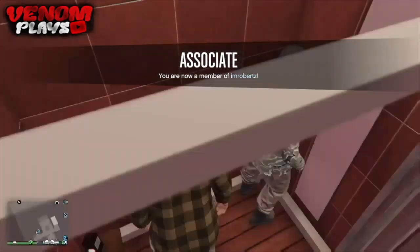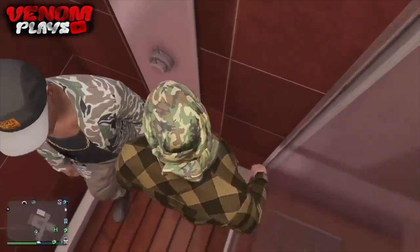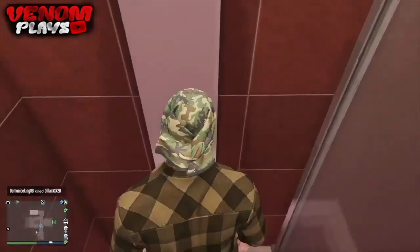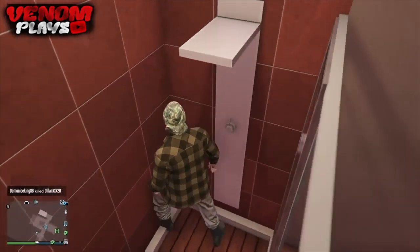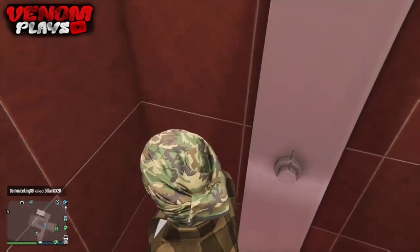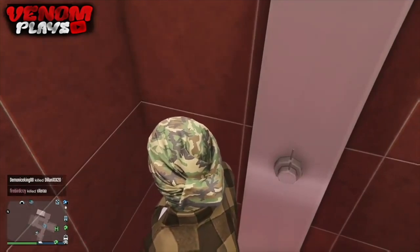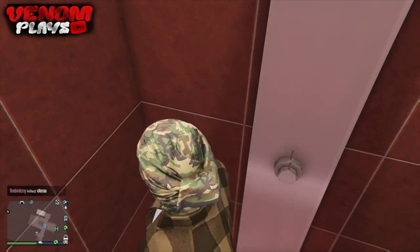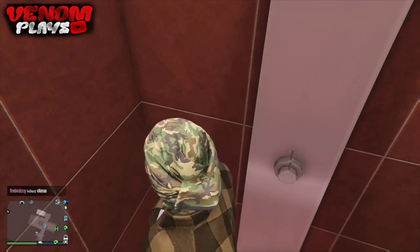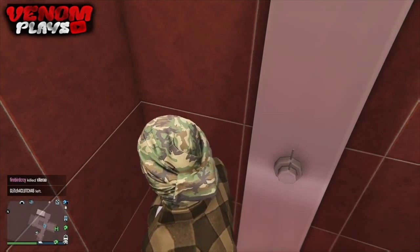Have your friend standing outside of the actual bathroom, and you stand where you can see the alert to use the shower. Then once you have the alert shown to use the shower, you want your friend to hover over and select 'remove from association' so that it actually kicks you from his association. Time it so that the second he kicks you, you use the shower — that way you have the outfit saved.